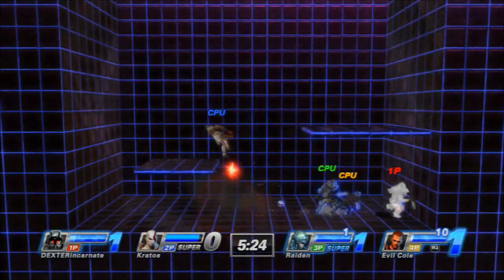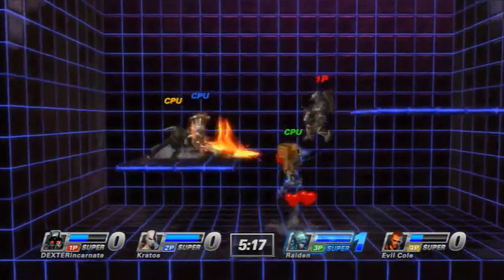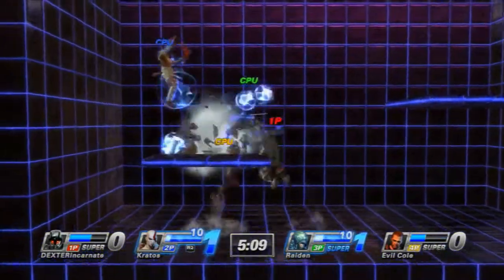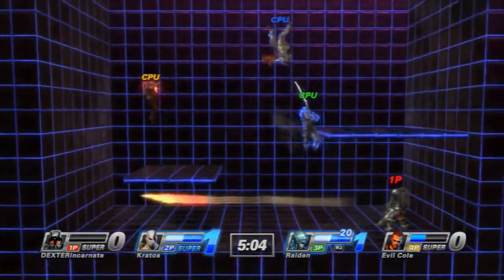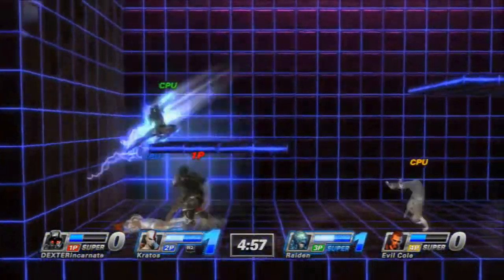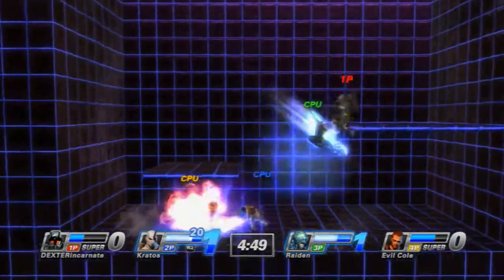I'm going to use his level 1 here, which is probably one of his most useful specials — other than his level 3, which is the best. Pretty much he takes out his rocket launcher. This is actually the jetpack costume, I'm pretty sure. I'm going to use it again since I missed that first time. Basically you can guide the missile wherever you want, but only before you fire it. After you fire it, it goes in the direction that you aimed. Some of the specials will let you guide it, but not that one.